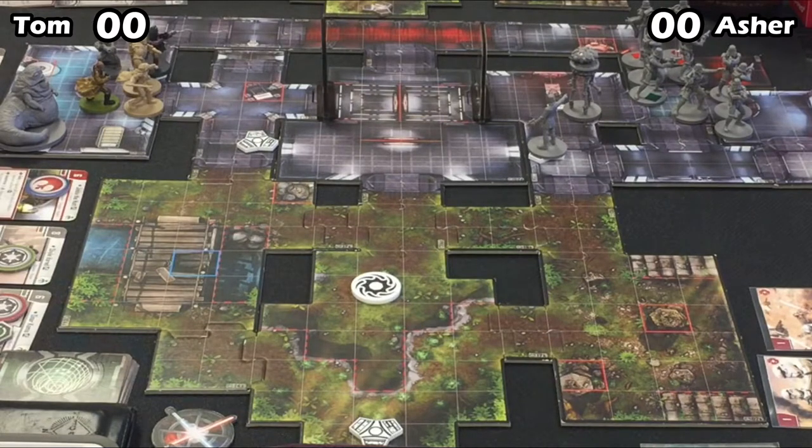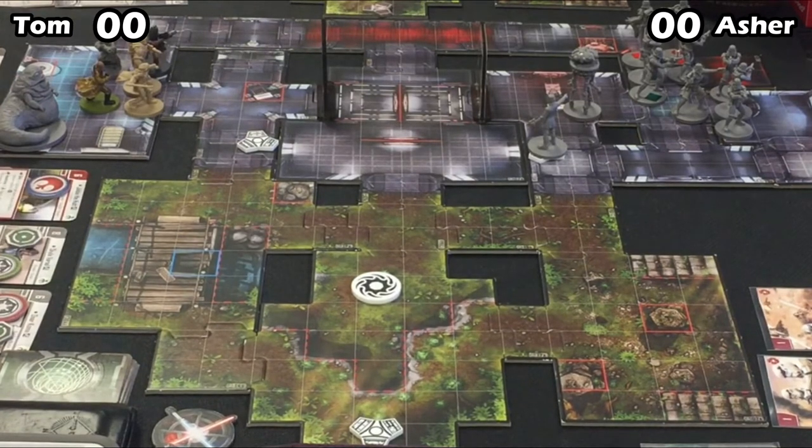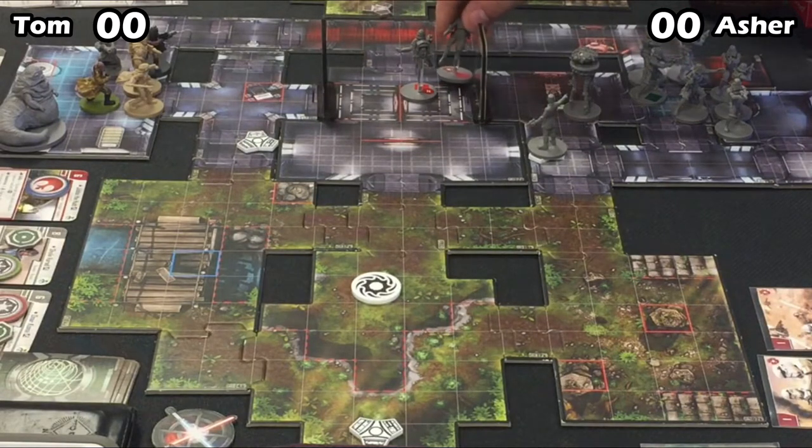Asher activates his Officer and pushes the Probe Droid forward. He's going to want to open the door and take control of the barracks with all his figures — his Stormtroopers are close enough. Asher activates his Jet Troopers and double-moves them into the barracks already.